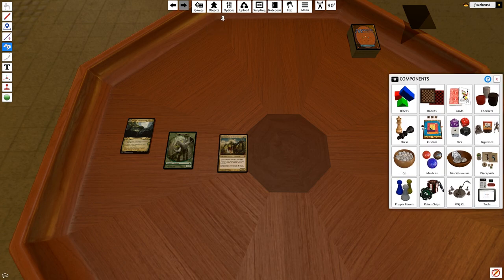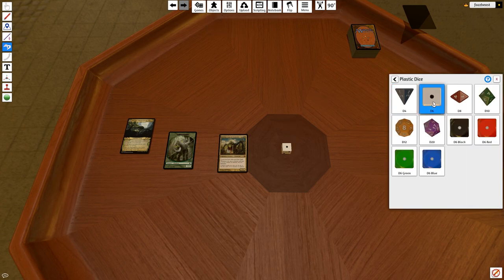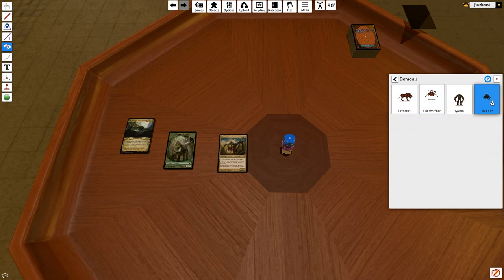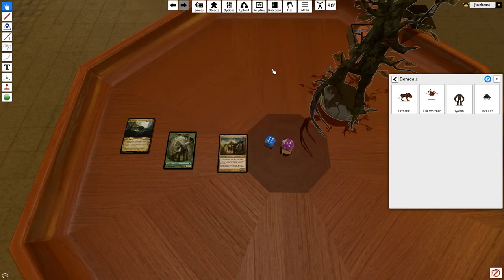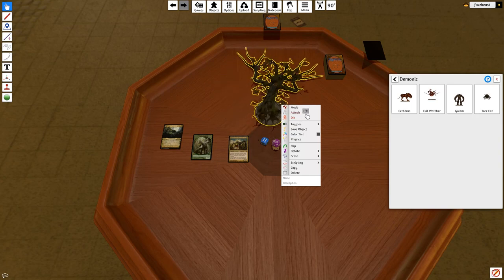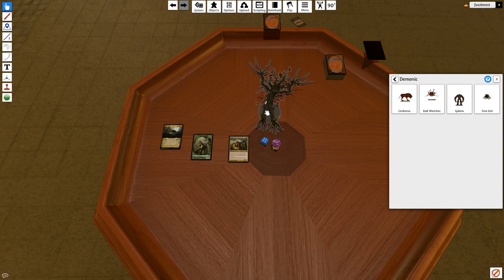One more thing — go to Components. You can load dice: d6, d20, with color options. If you want random things for tokens, like elementals, you can use something like a treant model. What's really cool about that is you can just show that you're attacking or dying — it's really cool to have little things move around.